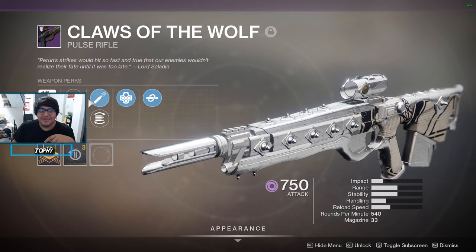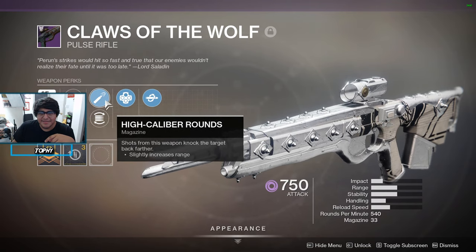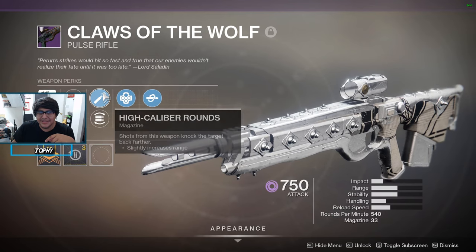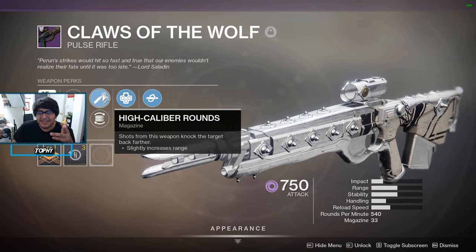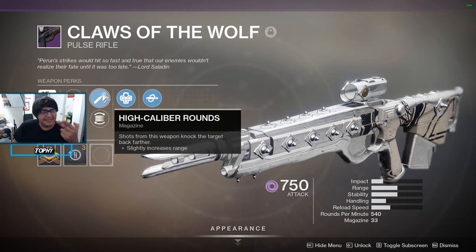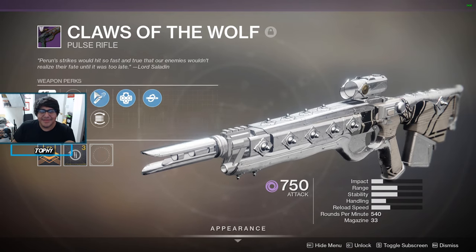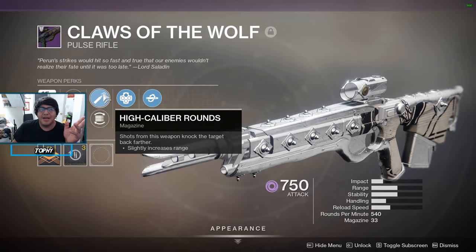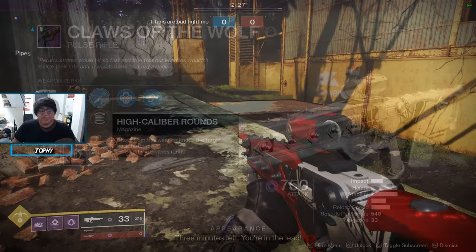High Caliber Rounds is one of the most important things — it doesn't always guarantee the win, but on a rapid fire frame pulse rifle like this one it really helps. You're constantly getting lit up by the rapid fire pulse, and with High Caliber Rounds that just keeps knocking you back. You'll see the dude's head go bop bop up and down — it looks hilarious.